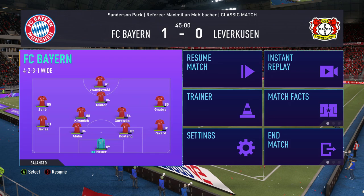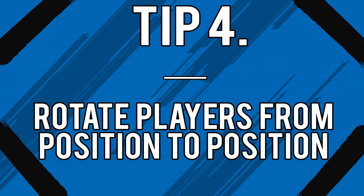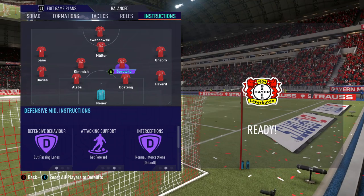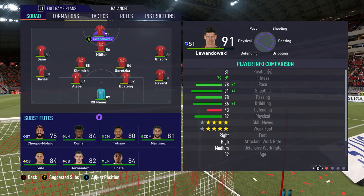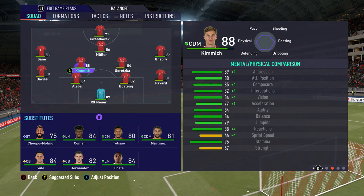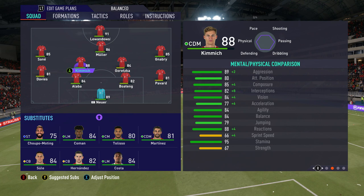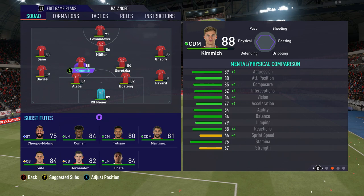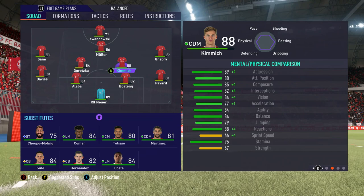We're now at half time, a little further into the game, and this is tip number four: moving players around on the pitch. Some roles are more stamina-dependent than others. In this system, Goretzka is the box-to-box midfielder on get forward, so he's tracking back and bursting forward a lot and covering a lot of ground, whereas Kimmich is on stay back while attacking. As you can see, this has had a prominent effect on the stamina — Goretzka is almost in yellow while Kimmich has almost a full bar. So what I want to do is switch these guys over so that Goretzka plays the more defensive role and Kimmich plays as the box-to-box.